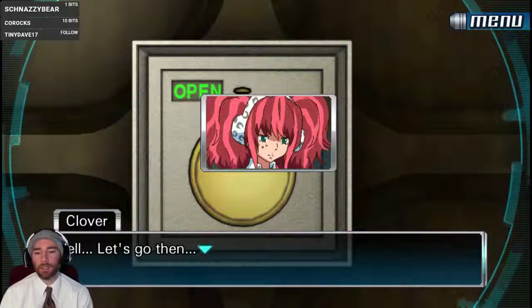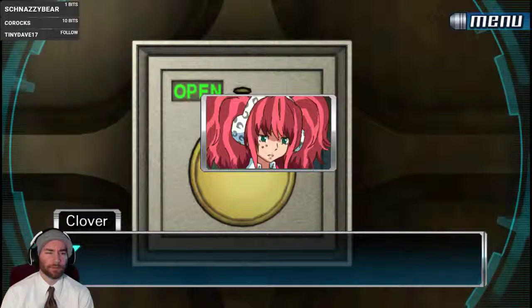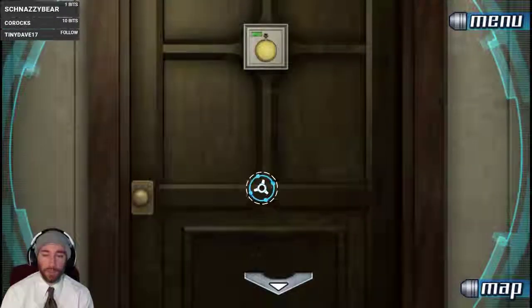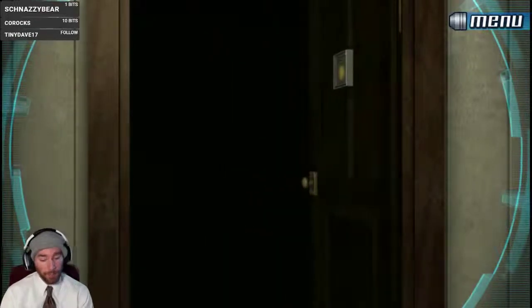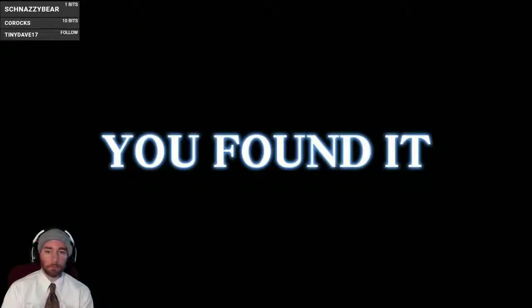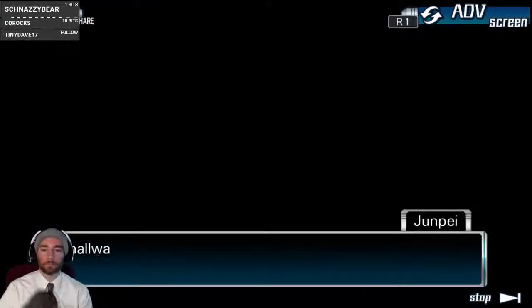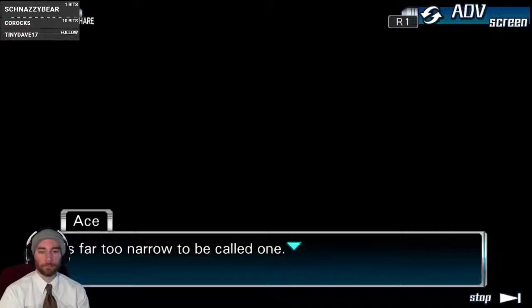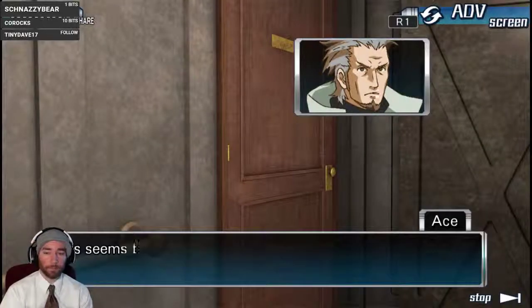Hey Clover — look, we unlocked the door! Now we can get out of this room. Oh well, let's go then, Clover. Was this the final exit door? It is. Cool. Oh, a hallway! It's far too narrow to be called one. A gangplank — this seems to be the only route.